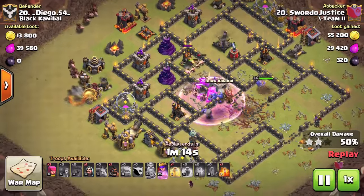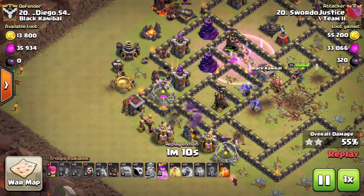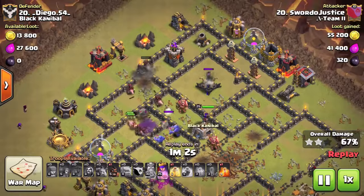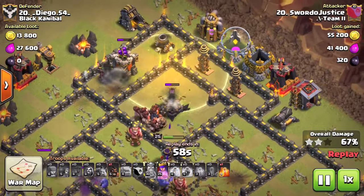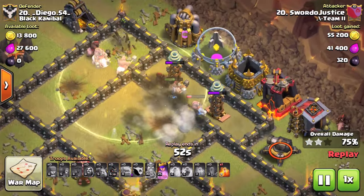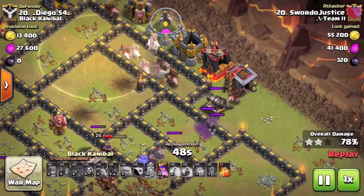From there the hog riders can come in and just sweep across the entire back end of this base. The bowlers have managed to take out the entire core so the hog riders can sweep across all of the defenses at the back. Now that they don't have the 1.5 damage from giant bombs, they have a much easier time taking out all of those defenses. I'm going to show you examples where even a double giant bomb set isn't enough to take out the hog riders.